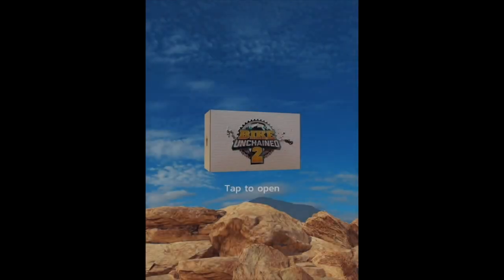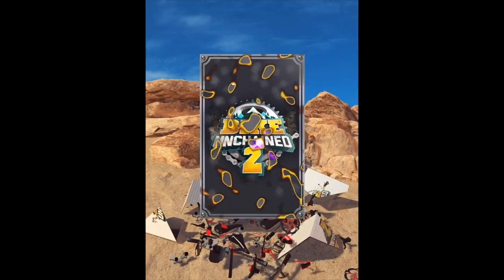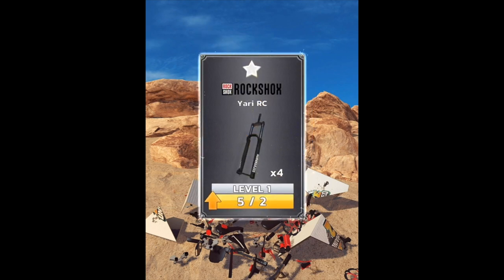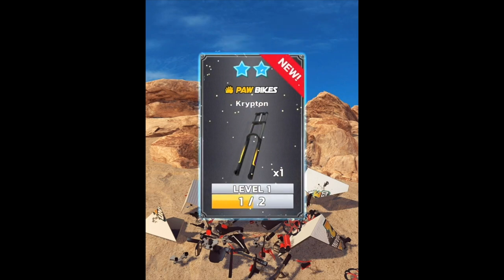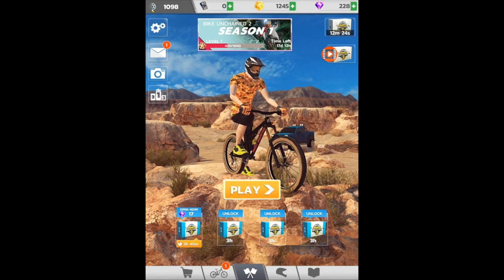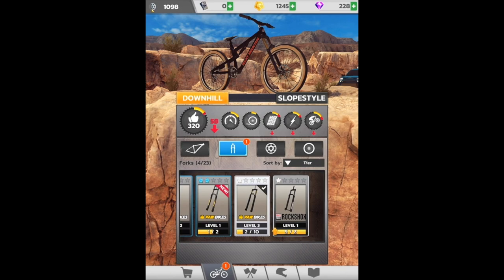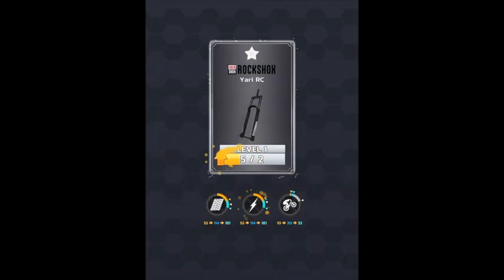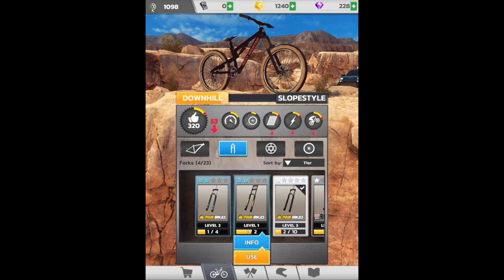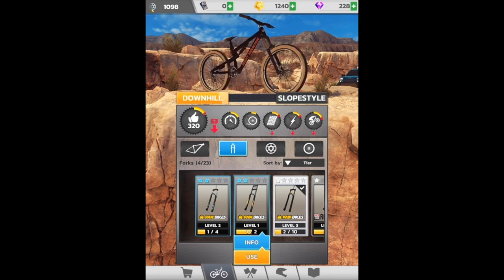But you live and you learn — we got a box unlocked. A little bit of gold, a little bit of Obtainium — starting to see a pattern here. We can level up that guy. We got a new two-star fork — let's jump over there and see if anything affects our performance. Go ahead and upgrade this guy. Level two — looks like it is still not a good option for slope style either. We'll just stick with what we got.